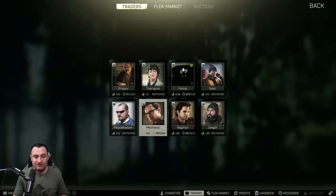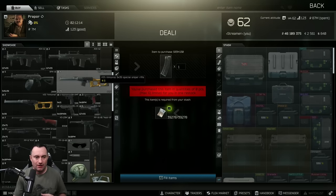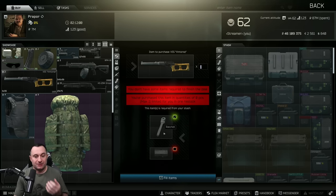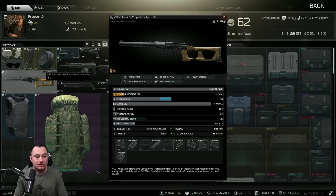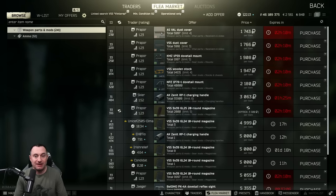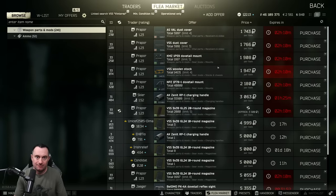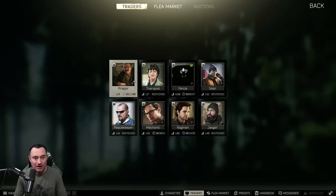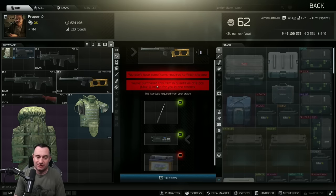If you want a 100-durability VSS, you can buy one on the flea or get them from scav cases and airdrops. The first vendor option is a barter on Prapor loyalty level three — a ratchet and a cyclone — but keep in mind it does not come with a dust cover. You'll want to buy one because they give plus two ergo and negative three durability burn. Neither dust cover is available until a higher Prapor loyalty level, so if you're doing that level-three barter, consider using an old one off a burned-up gun.